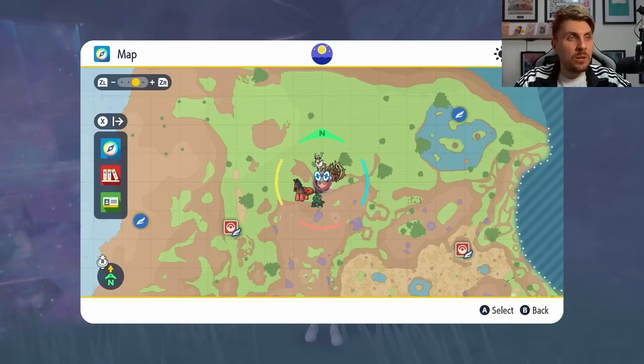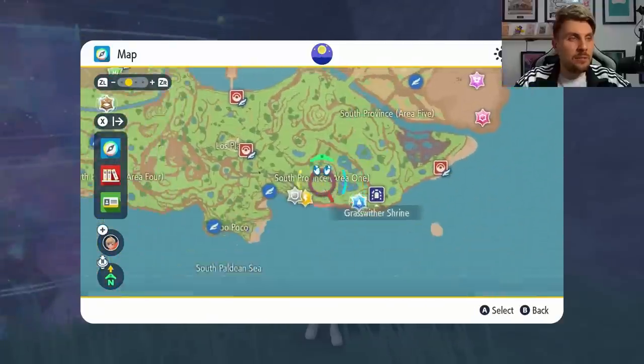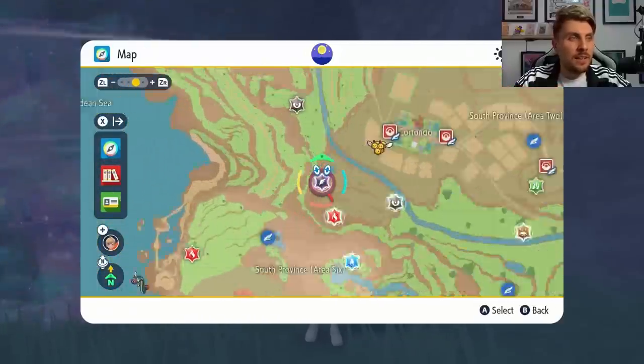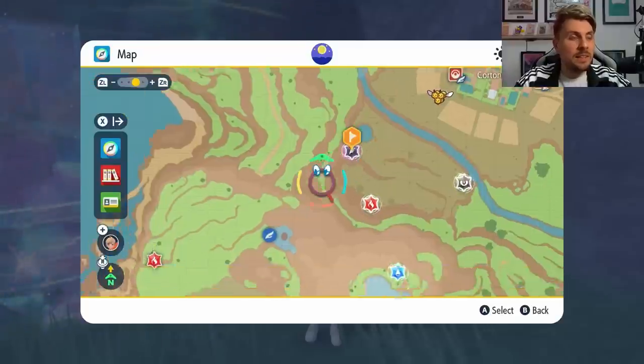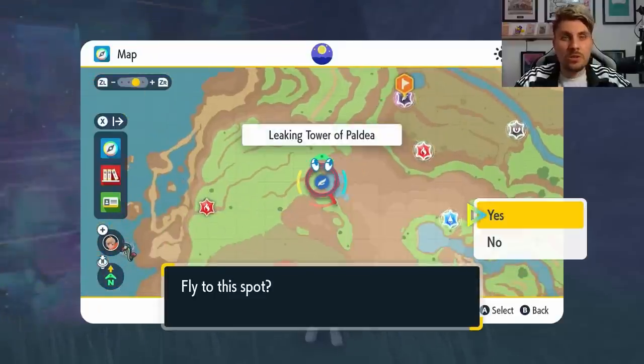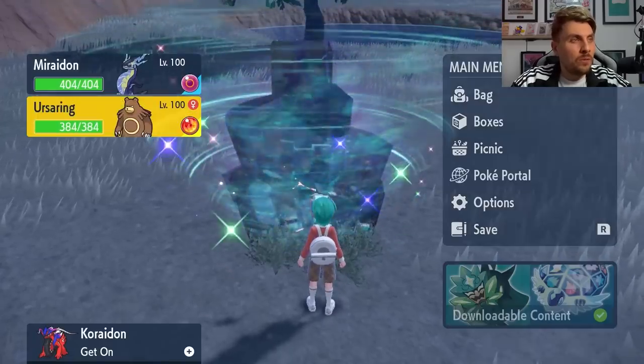After you've done the update, you want to come to your map and you will be able to locate the Terror Raid event den. You'll be looking for the flying Terror type den that the Decidueye houses in, so just head to that once you've located it. And once you're at the den, we can now go over the build.